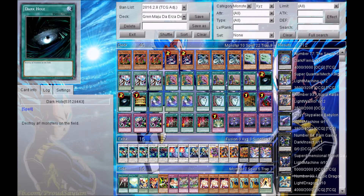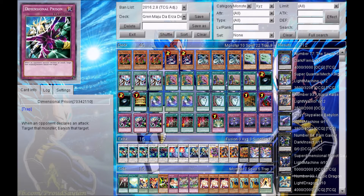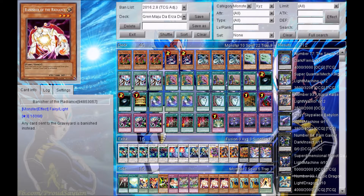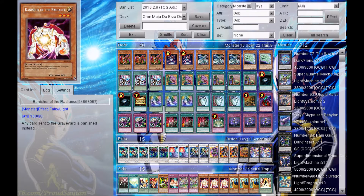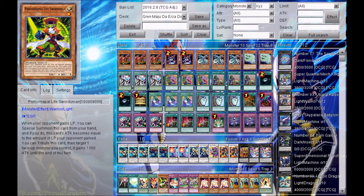We also have cards that can banish things like Dimensional Prison. We have Banisher of the Radiance and Banisher of the Light as well.